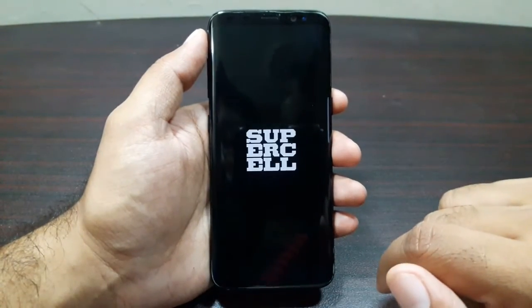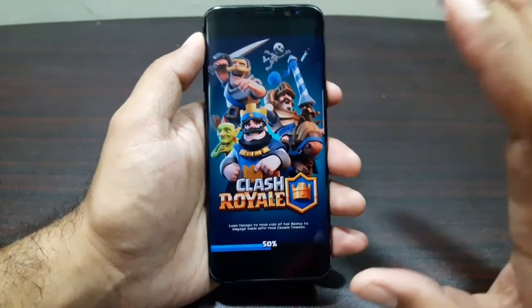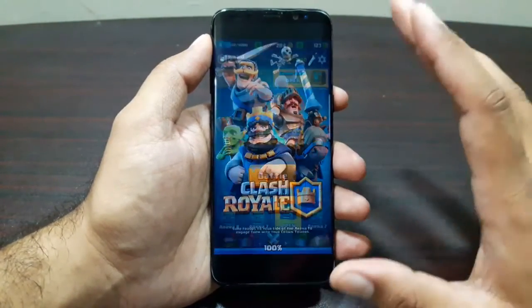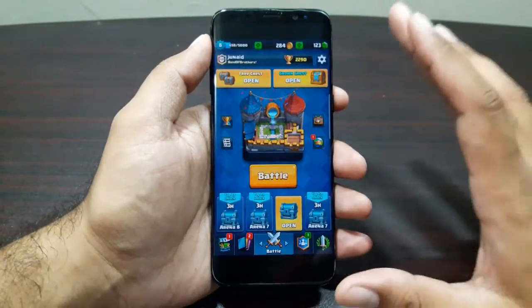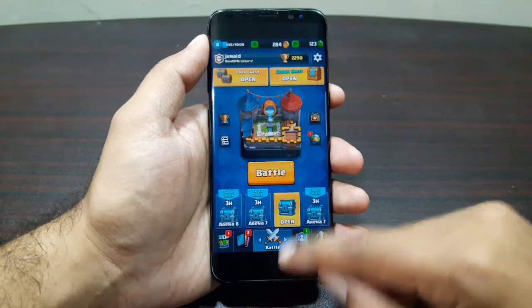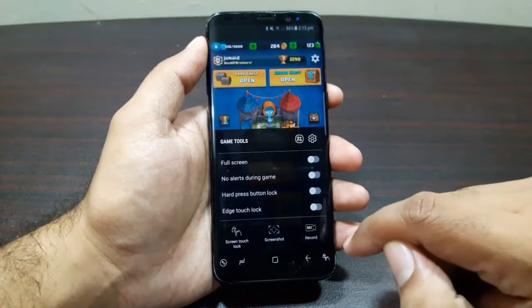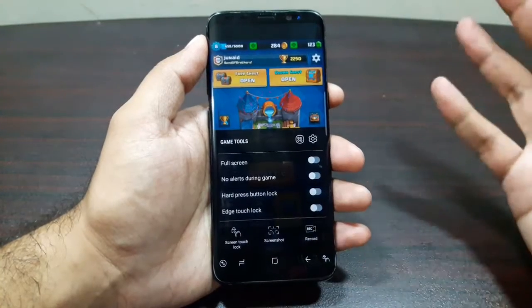For example, I'll be using Clash Royale to show you these game tools. This feature is turned on by default, so whenever you launch a game you will have these features turned on. Now if I swipe from the bottom, I'll see this option here called Game Tools, so if I go in here we see some options.